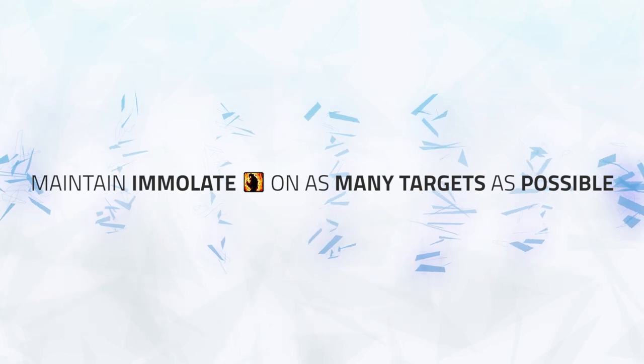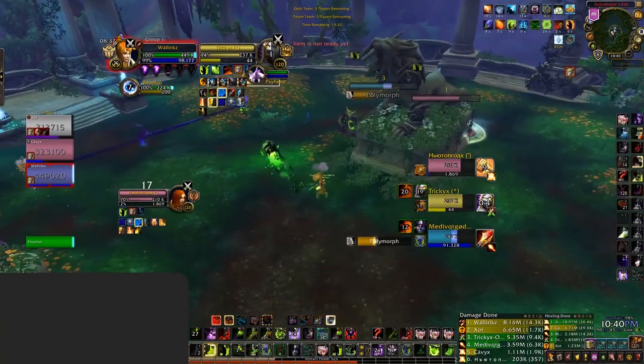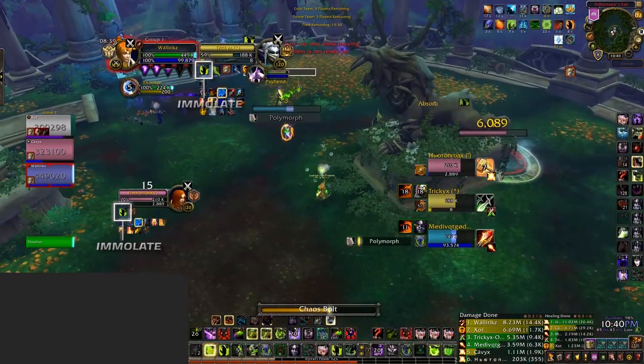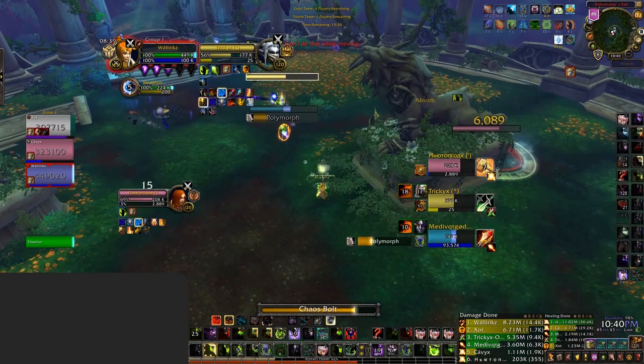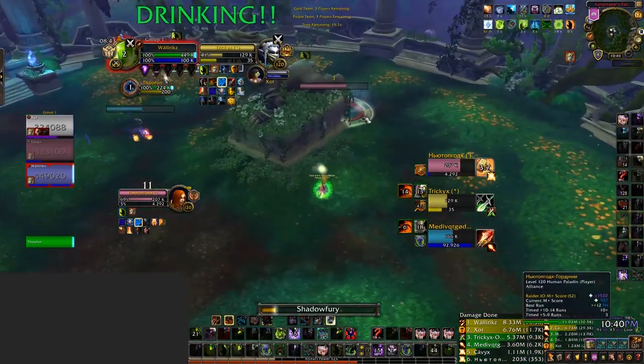First is maintaining Immolate on as many targets as possible. This is honestly your number 1 priority. Not only does it deal good damage, but it will also generate you shards, and on top of that prop your Flashpoint. This is also very easy to achieve, as teams will often more likely than not never be interrupting you on Immolate.